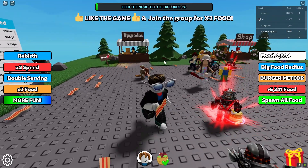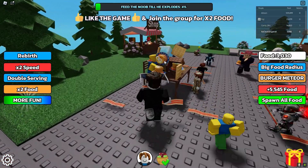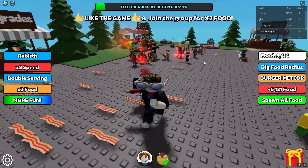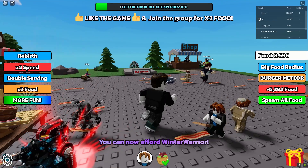The whole main goal of the game is to grab food and feed it to the noob at the top. You can feed it until he explodes. You have a bar up here, and when you first spawn in you will have different foods available.